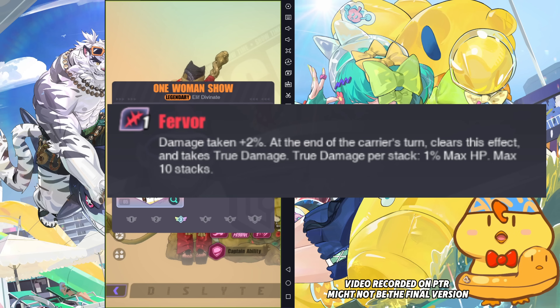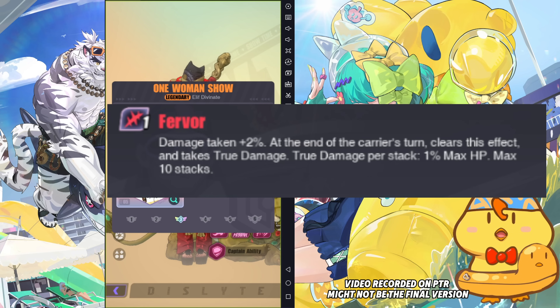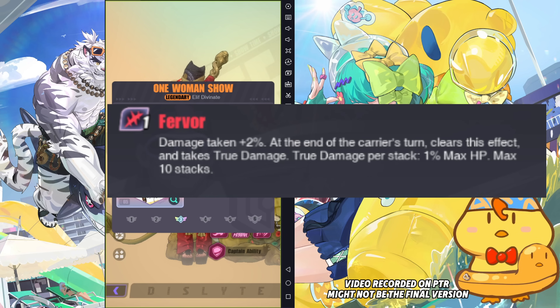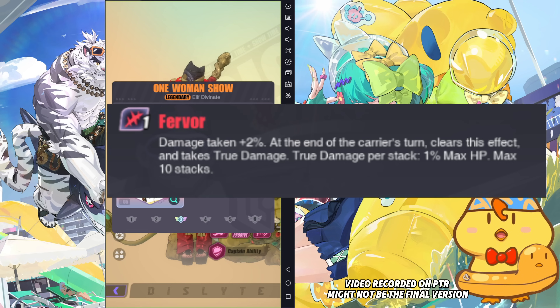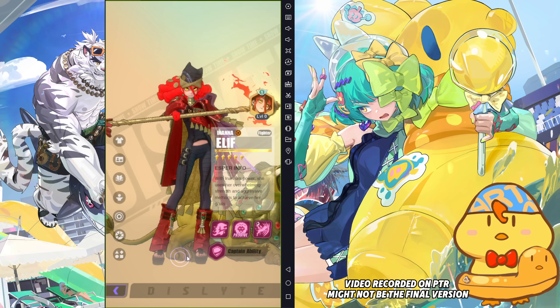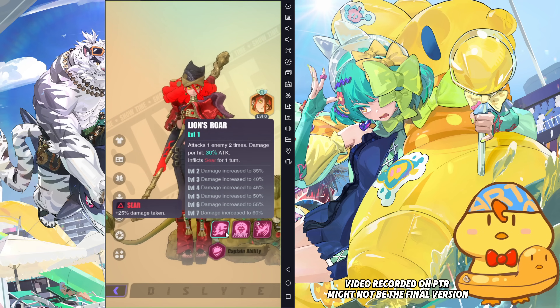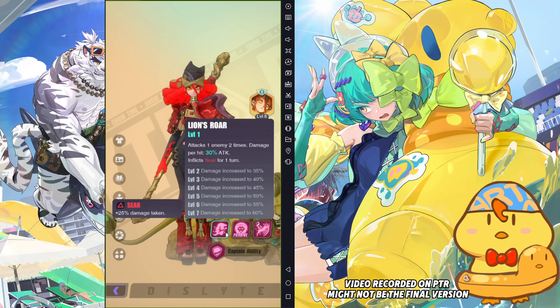The true damage per stack is 1% of the target's max HP, up to 10 stacks. So if you're able to stack up to max, it's a 20% damage taken increase. And then at the end of the turn, it will take another 10% of the target's max HP. When the carrier takes their turn, this effect will end no matter how many stacks you have, and then deal the damage — then you have to restack it. Then S1: do damage to one enemy 2 times, 30% per hit, up to 120%.